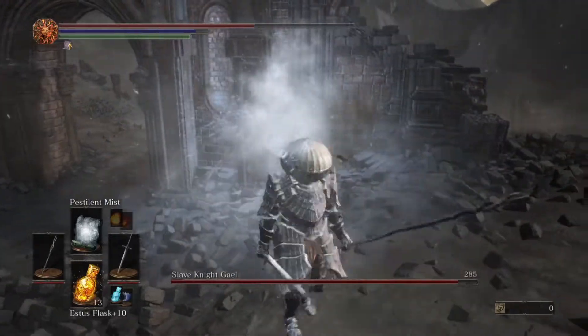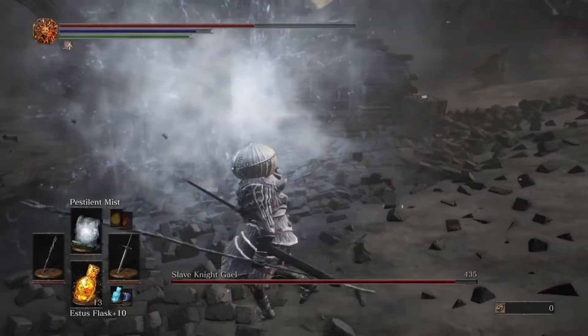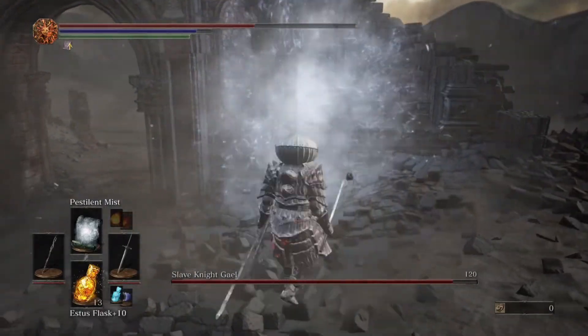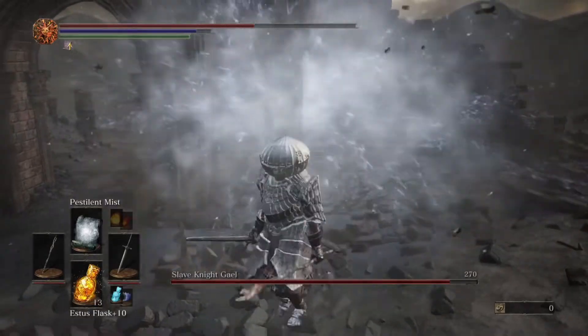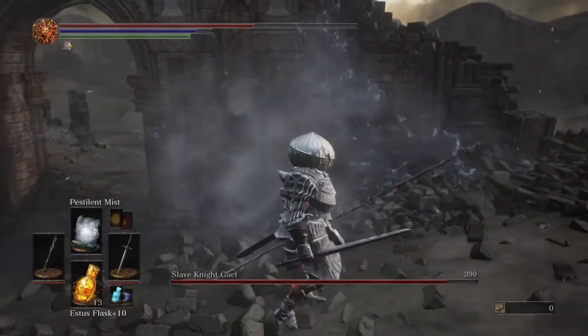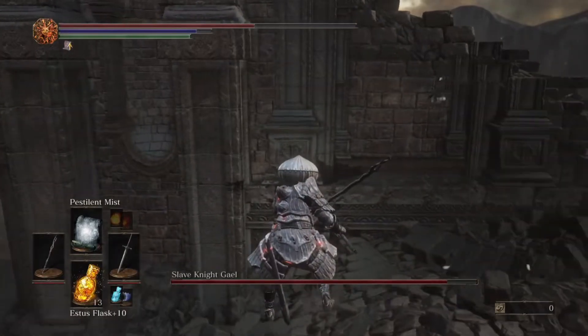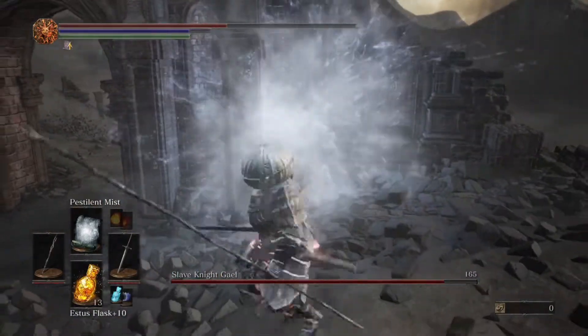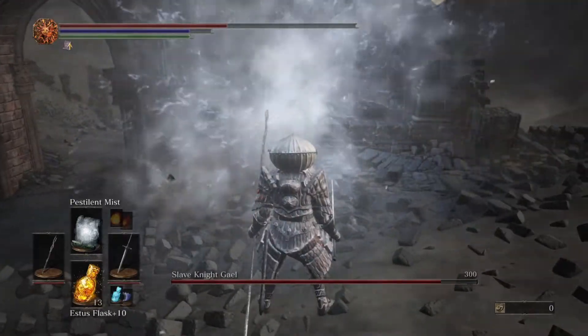You sort of just have to stand here and let him wail away at the wall. Don't get too far back from the wall or he'll walk around or jump over it. You just want to stand close enough to the wall where he thinks he can hit you, and he's just going to stand in the mist and it's going to slowly take down his health.